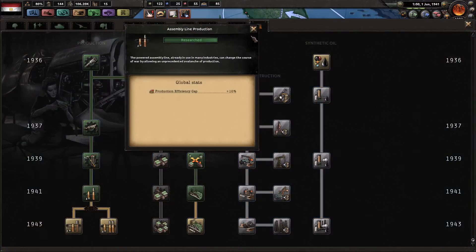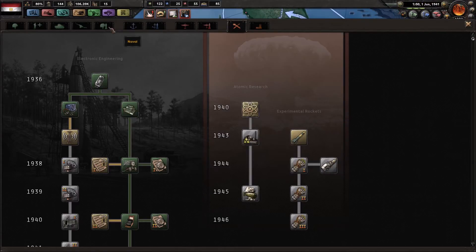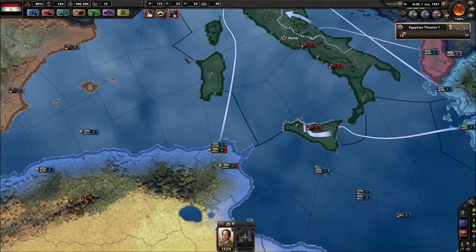Assembly line production. I think this is going to be where we go for the ahead-of-time planes. Try and get a little extra Lend-Lease efficiency, even though it might not actually help that much. Resistance to foreign occupation — it's not gonna matter though, because there's no buildings in the province that has resistance to foreign occupation.